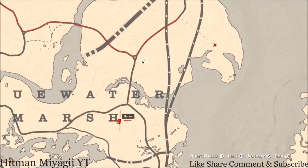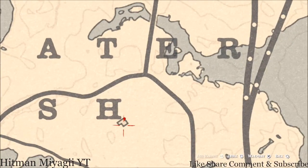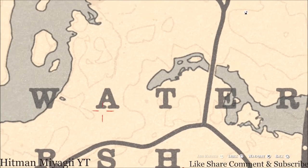Let's go to this first marker here — right here underneath this house you will get a random coin. Go underneath the house with your metal detector and you will get a random coin.